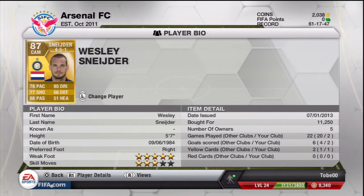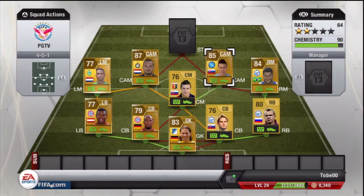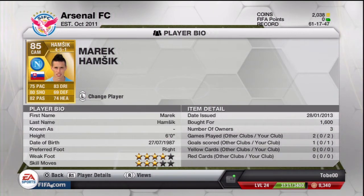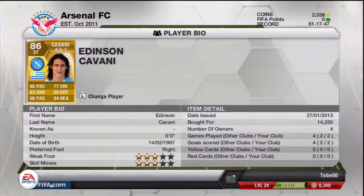Schneider has 85 dribbling — he can have 4 star skill moves — bought him for 11,250 coins. Another attacking midfielder is Marek Hamsik from Napoli with 4 star weak foot, 4 star skill moves — shooting, passing, dribbling, pace, heading — he has it all and is a great player.